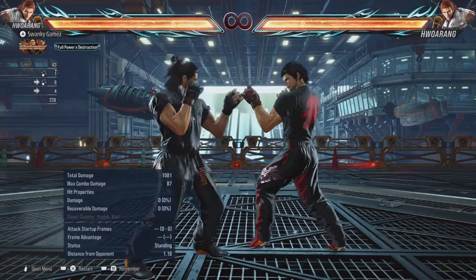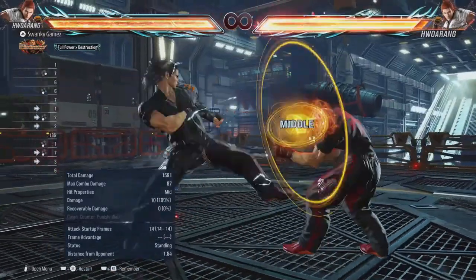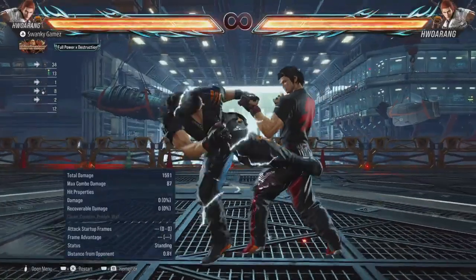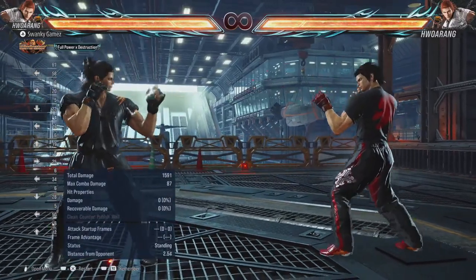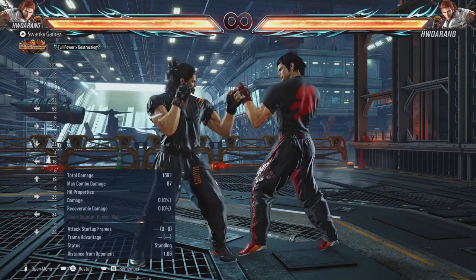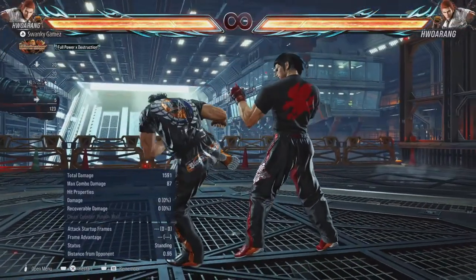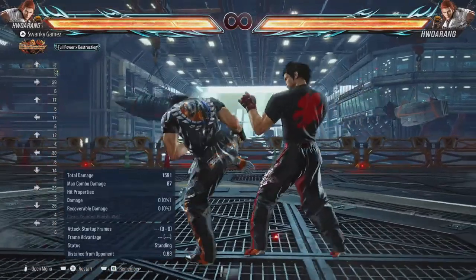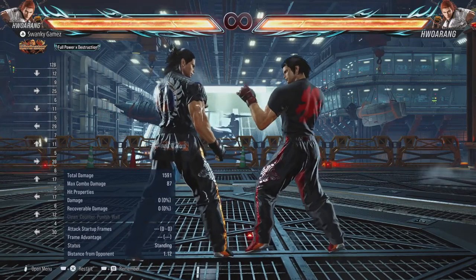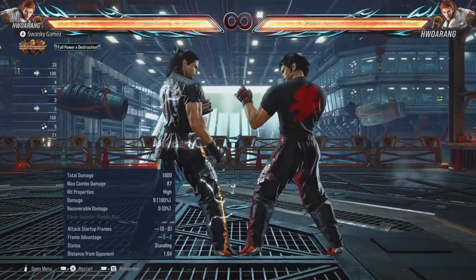The next stance is left flamingo stance, entered by pressing forward 3. Just like left foot forward, left flamingo stance is for minor pokes and entering into your right stances. You can move back, forward, up, and down in this stance — but if you stop moving or get hit, he will go back to left foot forward. The last main stance is right flamingo stance, entered by doing forward-neutral-4. Just like left flamingo, you can move in all directions, but if you stop moving he exits back to right foot forward. This stance is mostly designed for aggressiveness.